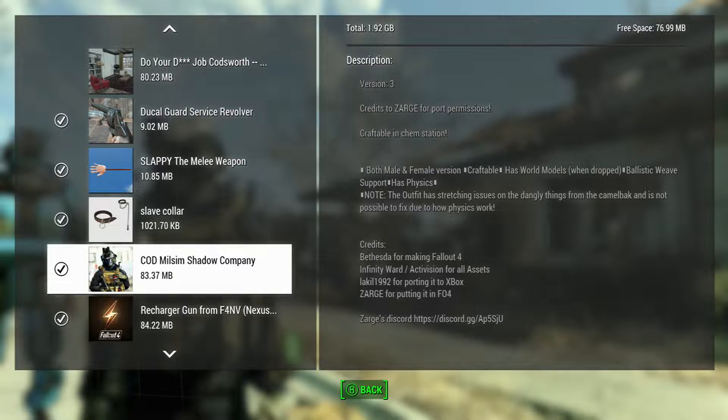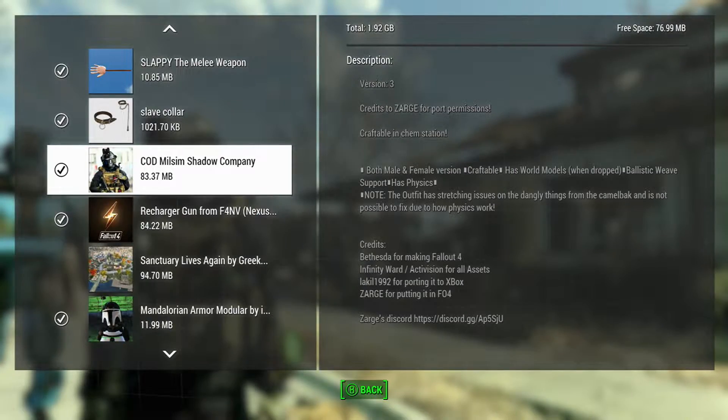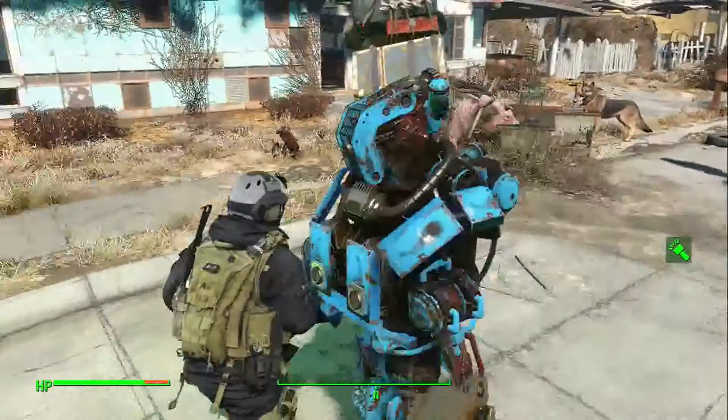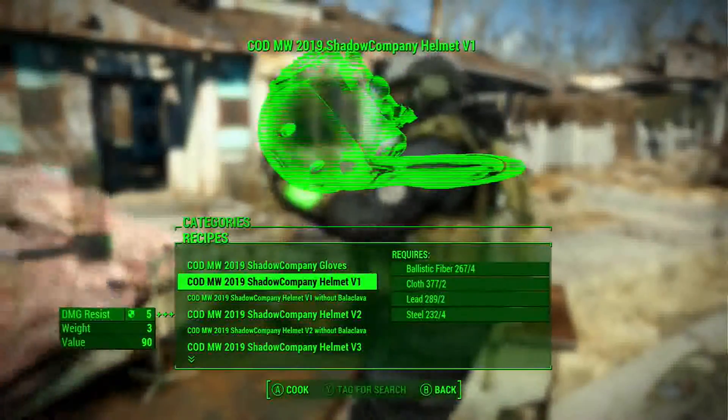All right everybody, we're looking at the Shadow Company mod for Call of Duty. It has a camp station, mainly female versions, world model drops, ballistic, and new sport physics — that's pretty cool. It is a really cool mod. All you do is go to the camp station and craft it.